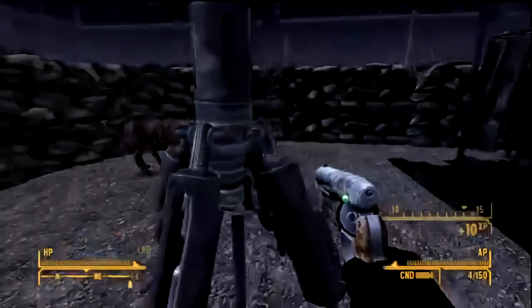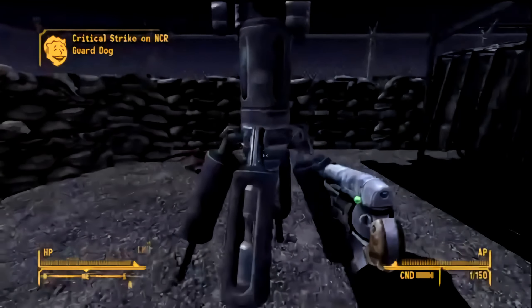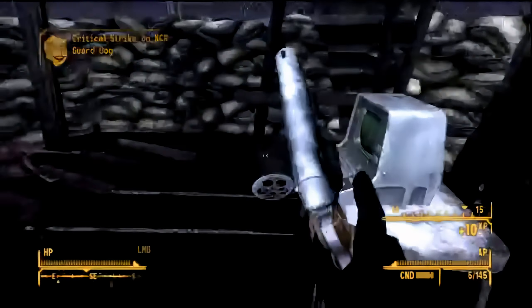There are a lot of guard dogs running around and a lot of NCR that are going to be pissed that you're shooting all their dogs. So just kill the dogs, go over to the second computer, and load it up.